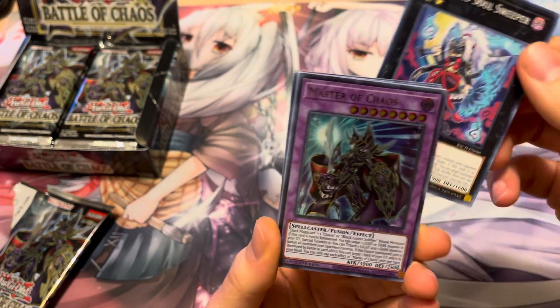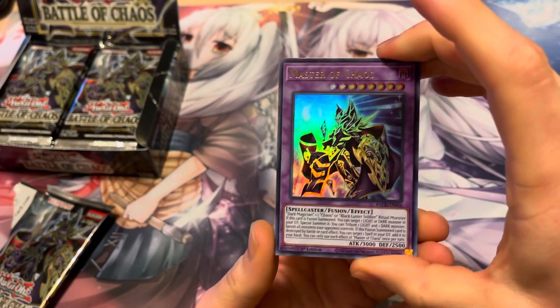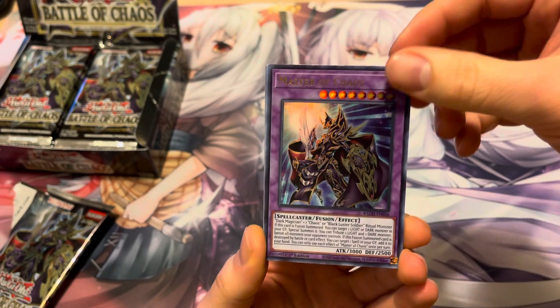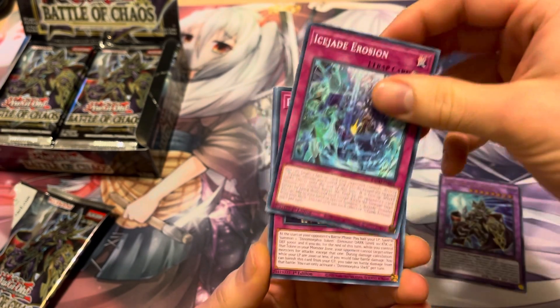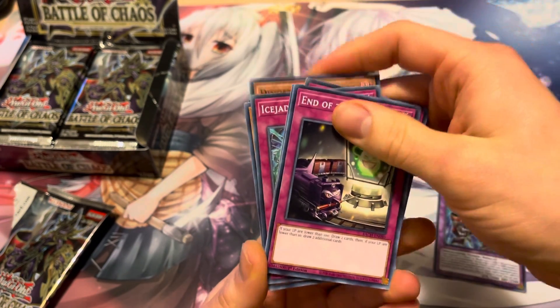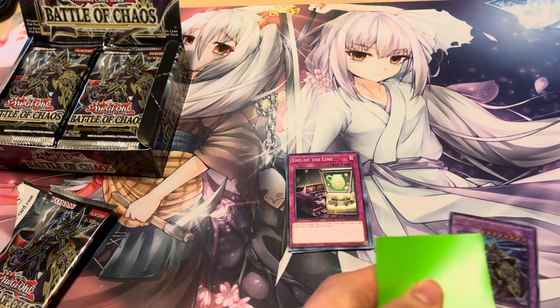Master of Chaos! Alright, that's a good pull — we will take that, beautiful! Great pull two packs in on Day 2, we pull Master of Chaos. And then Ice Jade Erosion, Dynamorphia Shell, more Dynamorphia — back to the line. Beautiful, beautiful pull — that is a good day.